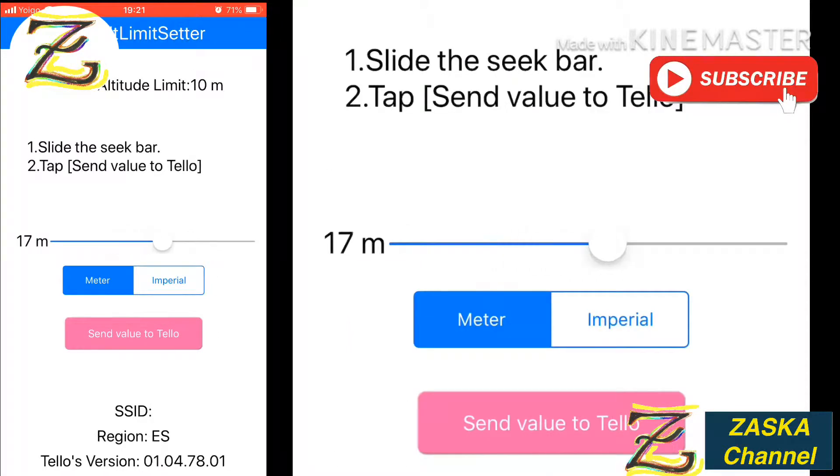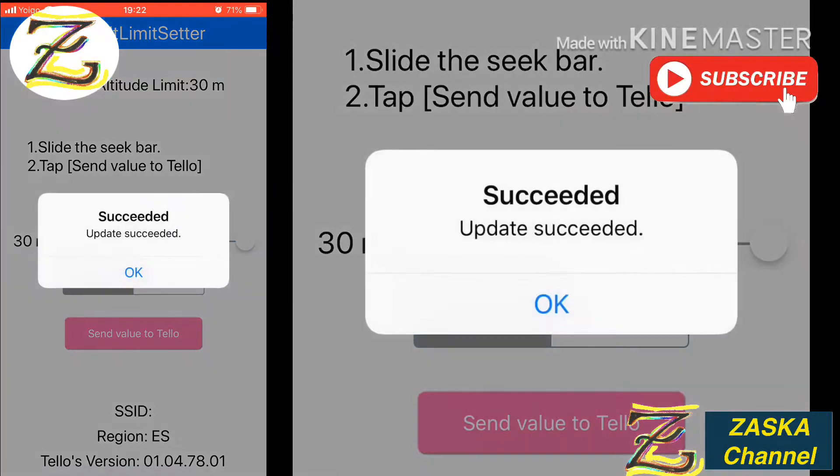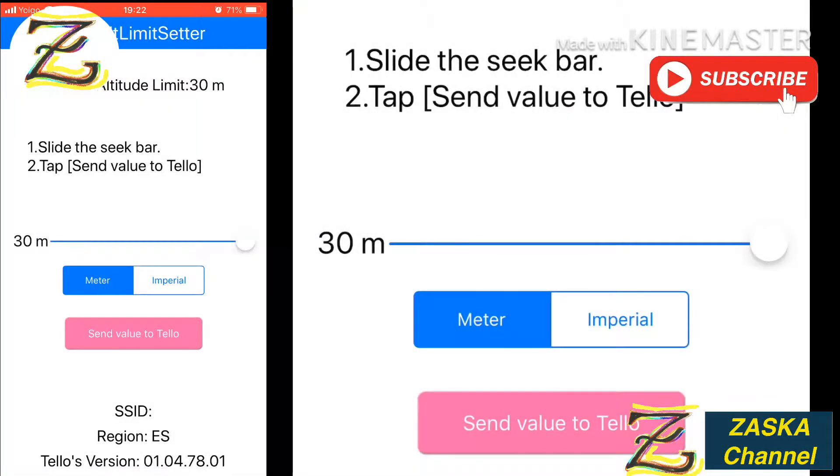Let's set it up to 30 meters. There you go — 30 meters. Then hit 'Send value to the TELO' and confirm. It's succeeded. Now it's set to 30 meters. The good thing about this is it doesn't matter if you power off your TELO, reset your TELO, or reset your app — it will stay in the system. The only time you'll need to redo this is when you download new software into the TELO, because a firmware update resets all parameters.